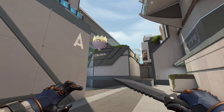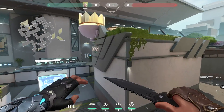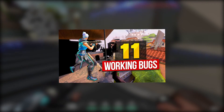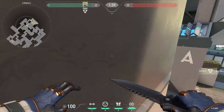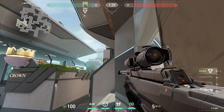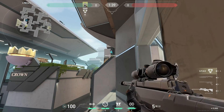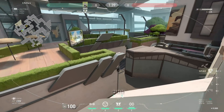Let's move on to the next map – Split. This is the place where we have already discussed when telling about Sova's Recon Bolt. Check out the video in which we've collected 11 working bugs in Valorant on our channel. However, let's finish with the Cypher cameras first. To repeat what is shown in the video, have your back against the wall and aim at the corner of the building shown in the video. The tricky part is that during the jump you need to stick the camera on the corner of a building. You might not be able to do it right the first time, but be patient and you will do it.